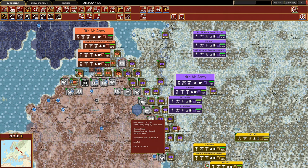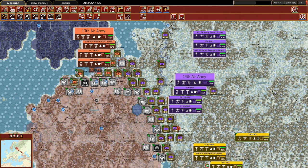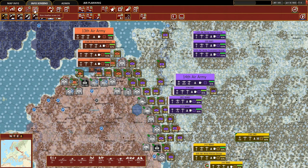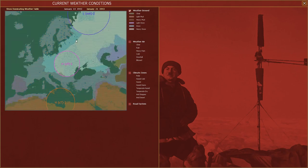We're going to begin as we always do by looking at the weather situation to dictate what we do with our air armies. We go to Info Screens and the weather - shortcut W key. We see that the air weather is blizzard across the board, this gray coloring here. Looking at the ground, which is useful when considering our ground movement phase, pretty much everything from Smolensk south is heavy snow, and up near Leningrad it's just snow. So it's a tough situation on the ground as well.